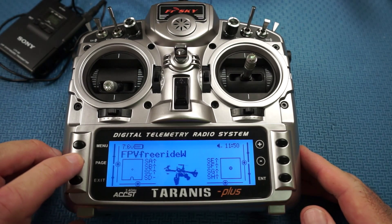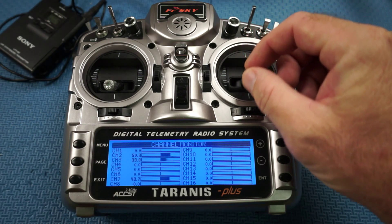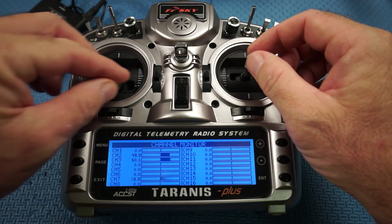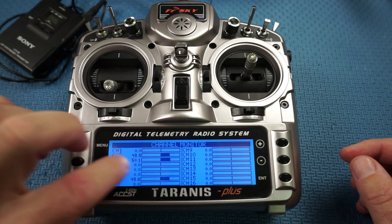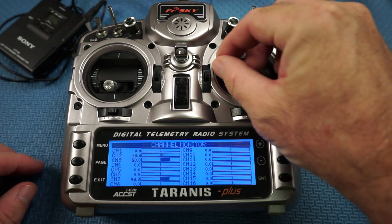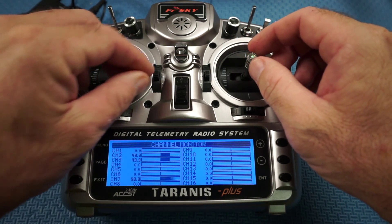Back at the main menu, I'm going to show you why the offset is needed. Press the page button three times to get the stick bars. You can see when I push the sticks it's only using 50% — that's why the offset is 50. If it went all the way to the left, the simulator won't be able to calibrate this radio in FPV Freerider. So that's what I've done.